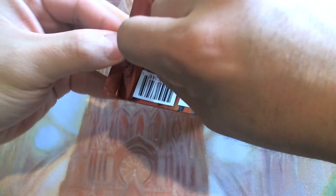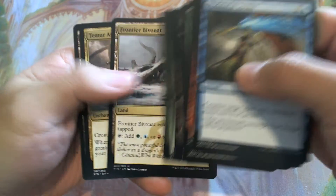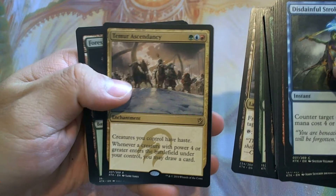How difficult will this booster pack be? Let us open and find out. Straight to the rare, and we have a Tamir Ascendancy.